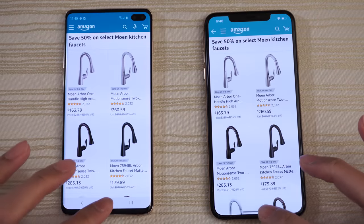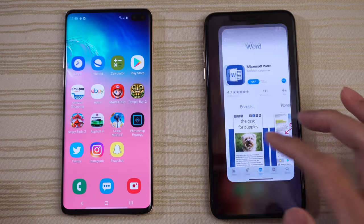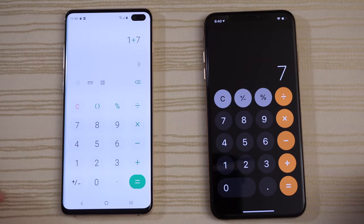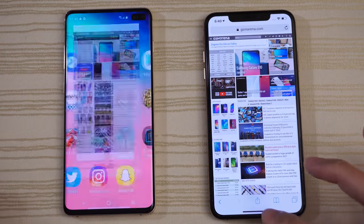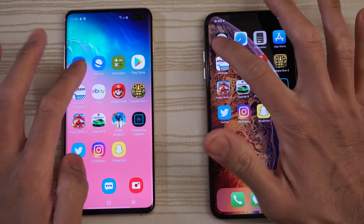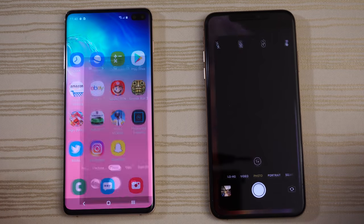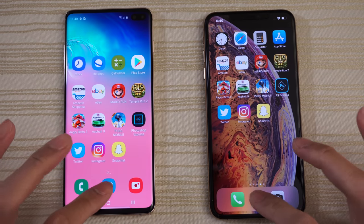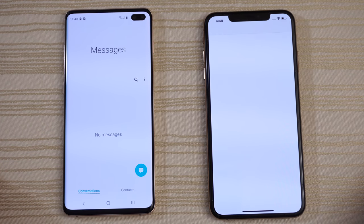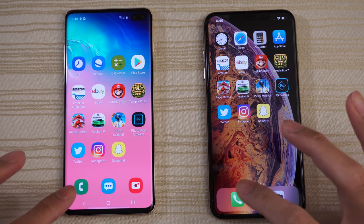Amazon — same place. The App Store and Play Store — same place on both. Calculator. Browsers — same pace, same place as you can see. Clock — still running the stopwatch on both. We'll open the camera. The Messages app — a lot faster on the S10. And the phone app.